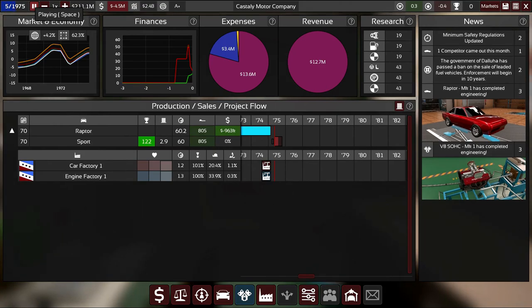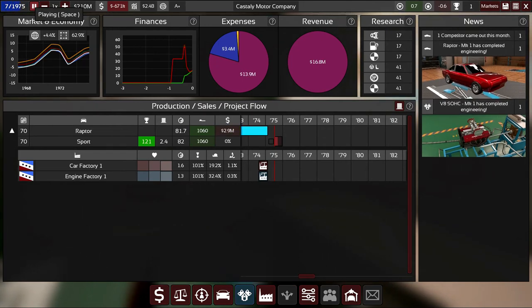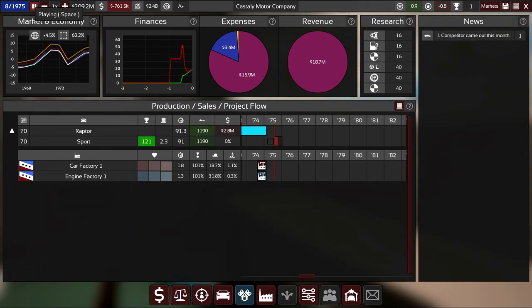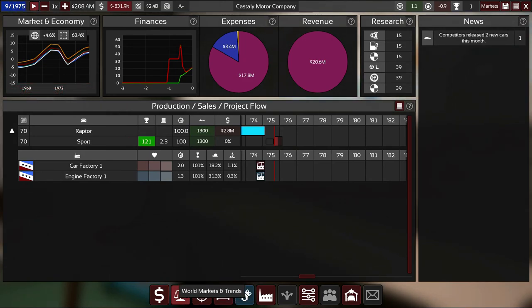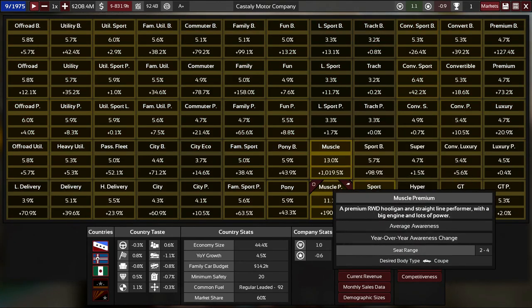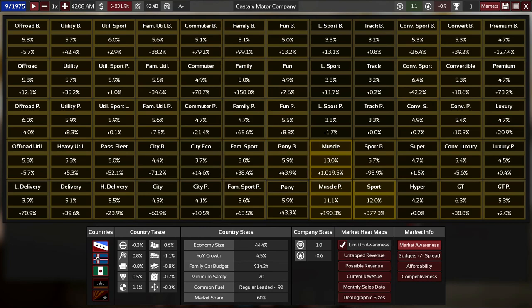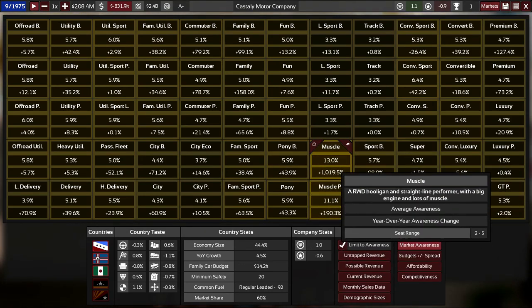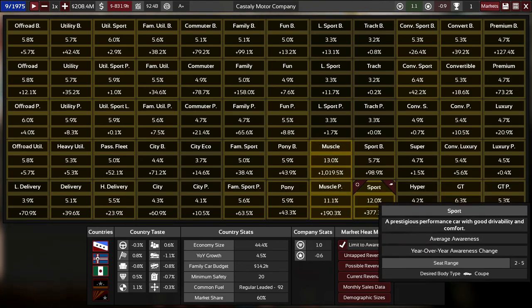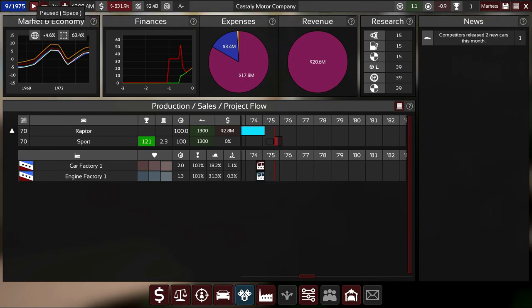We'll run until the end of 1975 before producing our next variant. We're not quite at profitable levels yet, but if you look at the market awareness screen — that's one of the big reasons. Across these markets Gasmia awareness is low, but it's increasing every month. In the muscle category it's going up dramatically and in the sports category we're rapidly gaining awareness. Don't worry too much about the first car being unprofitable as long as you're not burning through all your reserves — you just want that market awareness building.